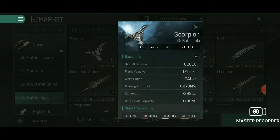Overall defense is 68,000. It's a Caldari ship, so it's a shield tank. Speed is 121 meters per second — really fast. 2 AU warp speed. It has a 6,879 megawatt power grid, meaning everything on the ship can be large: large shield extenders, large shield boosters, large weapons, large mods. The capacitor is 7,288 gigajoules. Cargo hold is 11,000 cubic meters.